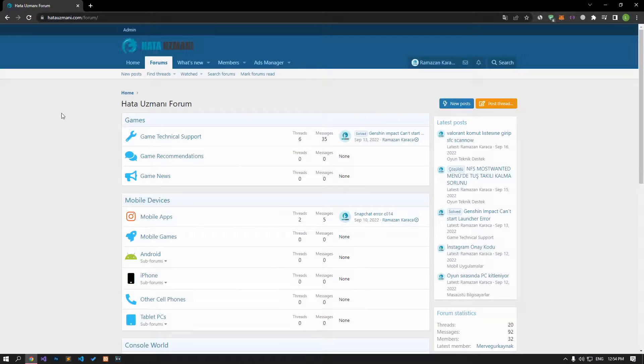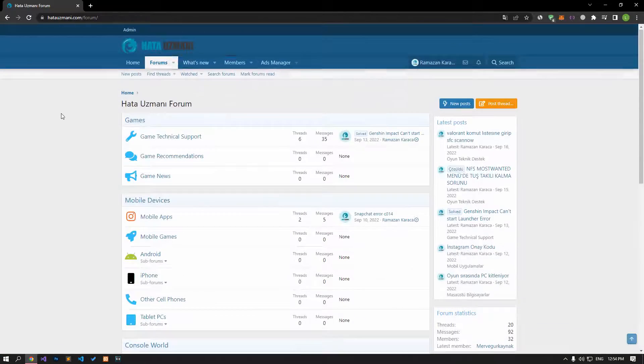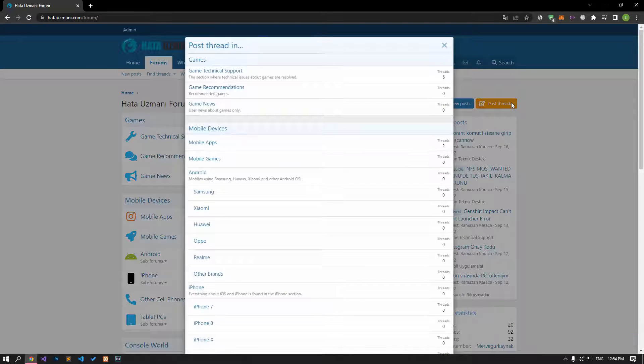Before we show you solutions, we will briefly talk about the forum. You can forward various errors you encounter to the community on the forum portal we have opened. If your problem continues or if you encounter a different problem, you can get a quick response by sharing it on the forum portal. We care about your questions and suggestions.